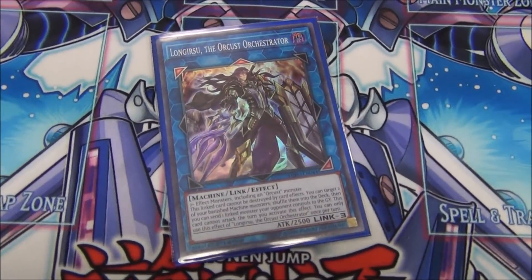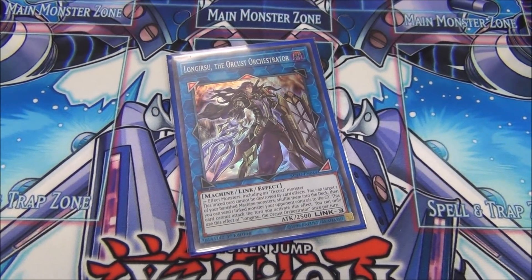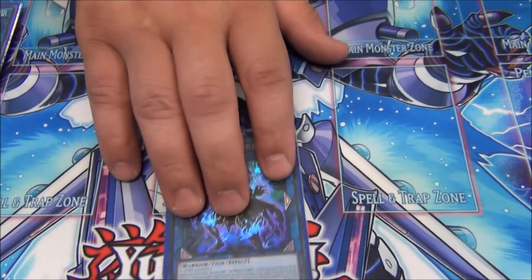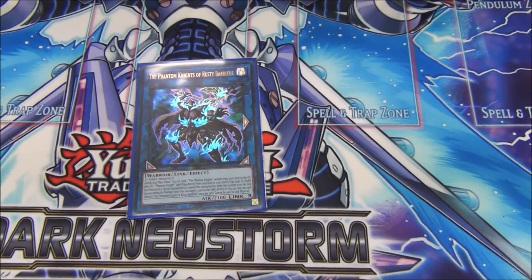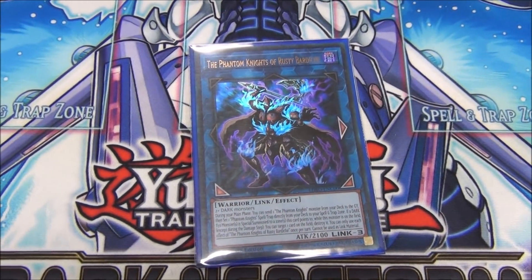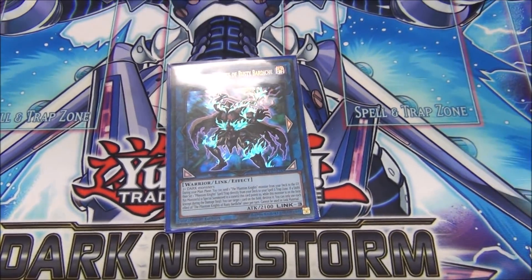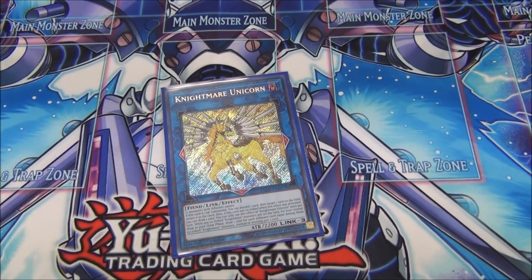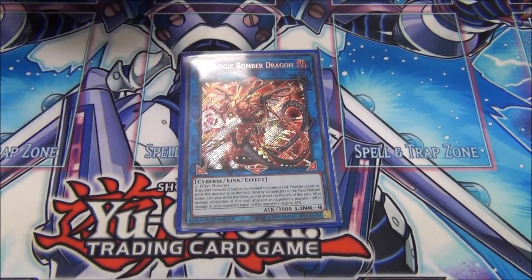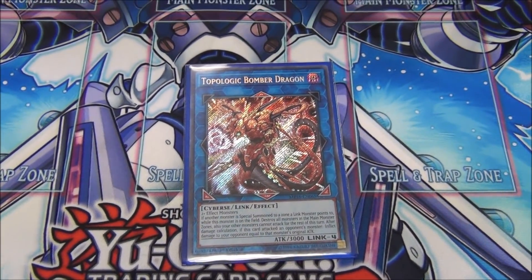We got the one Long Greasy, just one — his utility is really good with Bomber. And obviously Rusty Bardish is still the best card — he's literally a plus-one just by being made. The card's amazing. And then the one Unicorn for utility, you never know. We got Bomber because Bomber is insane in this format — your deck spams a lot of random monsters.